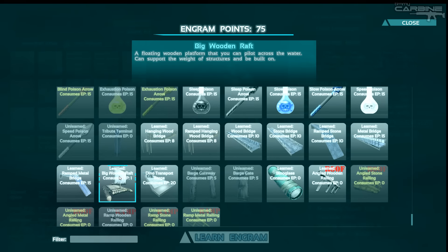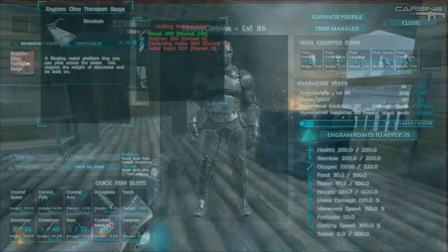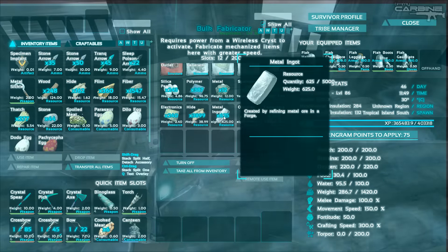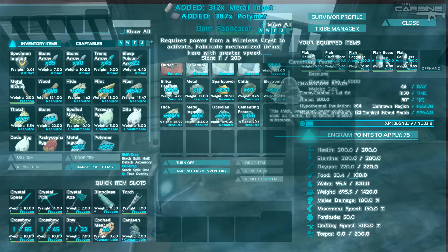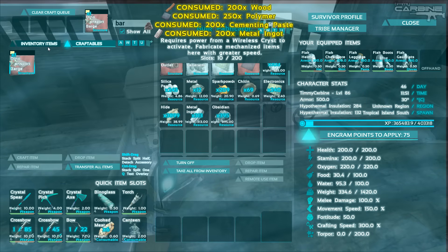I've got the big wooden raft - I don't actually know how big this is. And then we have this dino transport barge as well. I'd like to place this. The model looks like it's just been made bigger on the raft, but the barge looks like it's a new model. We just need 250 polymer, 200 cementing paste and 200 metal ingots, which we should be able to get from the fabricator. Alright, let's make that.